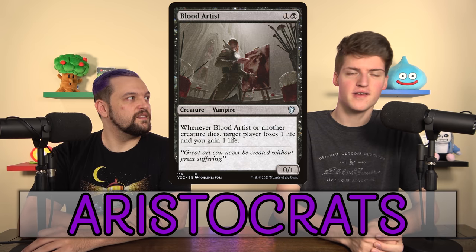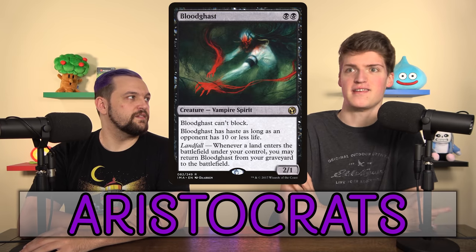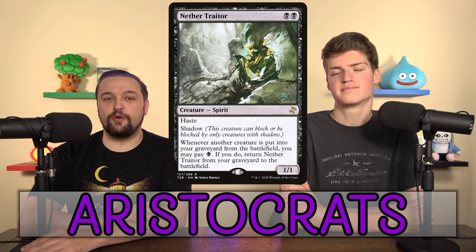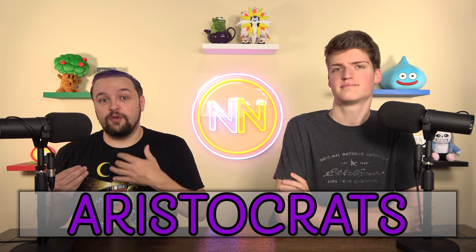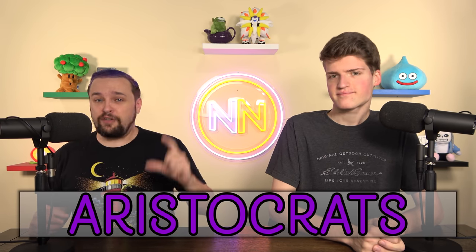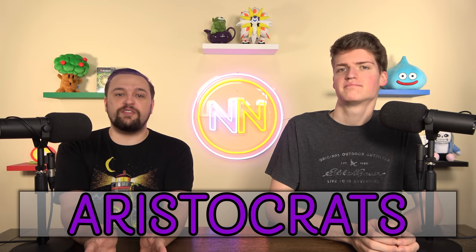You need cards like Blood Artist or Bastion of Remembrance, and then cheap creatures to throw on the battlefield and die — like Bloodghast and Nether Traitor. There are infinite things that fit in all these categories. Most importantly for Sac Outlets, you want the 'sacrifice a creature, colon' effect — if it costs mana, you can do it a lot less. You want something that costs no mana and is not a tap ability, because these decks want to sacrifice their whole boards all the time.